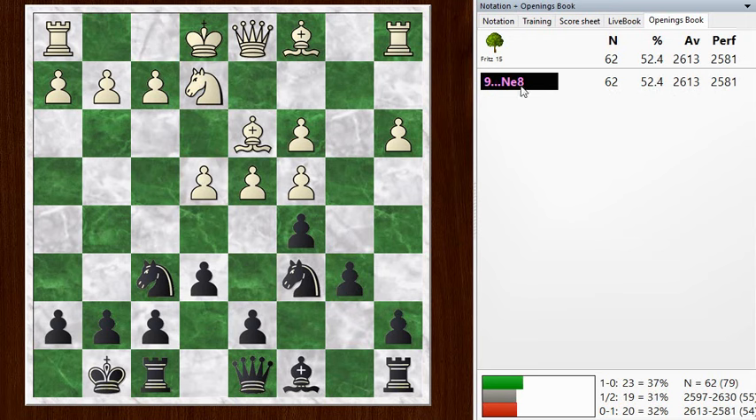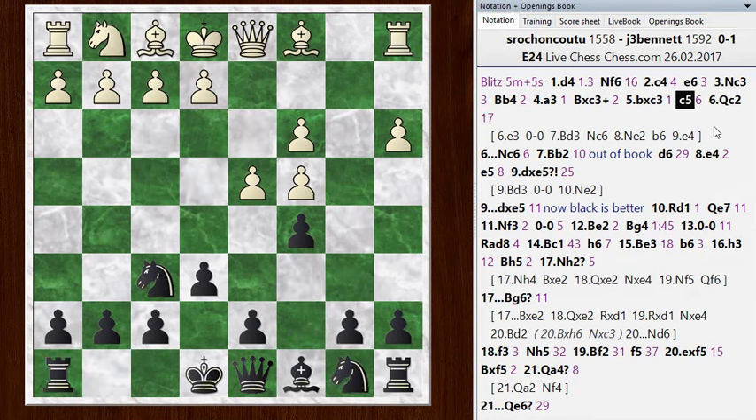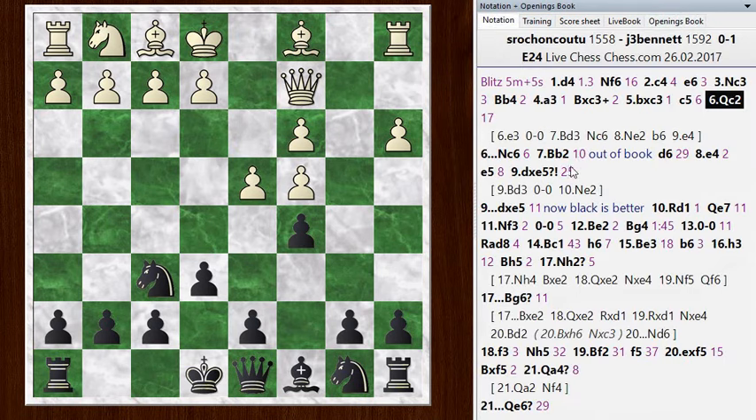The knight e8 move is the only move in the opening book at this point, although the chess engine likes d6, which is probably more like what I would play. The move e5 is coming with tempo and you're preparing to defend the kingside with the knight on e8. Anyway, after c5, he went queen c2 — so we're in a pretty unpopulated area of the book. Queen c2 is in the spirit of the Sämisch; he's going to try and get in the e4 move in one go, not go e3 and then e4, but just go directly to e4.